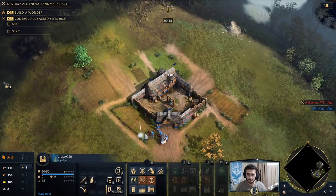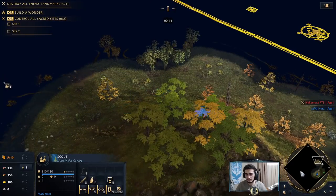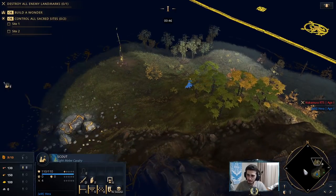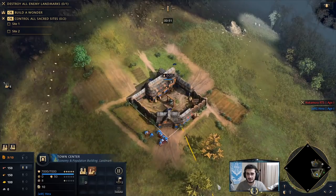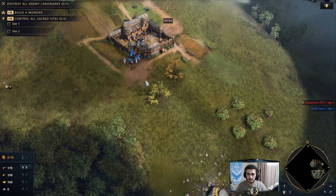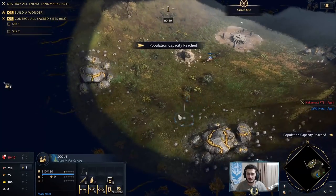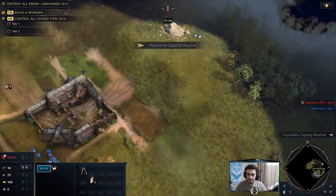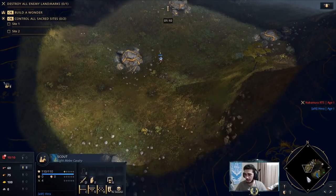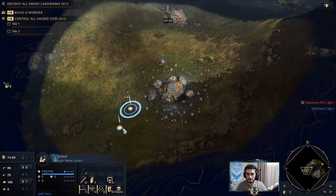I want to go pretty far ahead with my scout. I'm gonna go for a 2TC approach here with the French because in my opinion, this is not an aggressive map necessarily. We're quite far away, so I think going for an eco approach is definitely the right way to play this out. I'm not really sure what the Delhi Sultanate are really good for, but the French are quite flexible. You can play very aggressively with Royal Knights early, or go for a 2TC economy play and then do whatever you want afterwards. I'm going to take that second route here, and I'm not afraid of doing a big boom either.